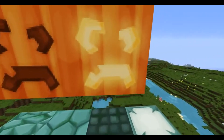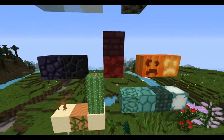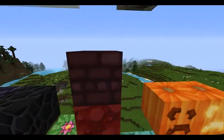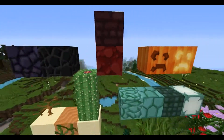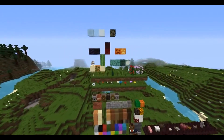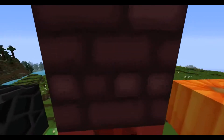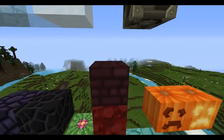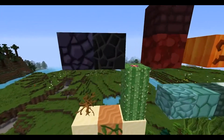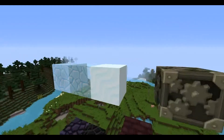We've got the prismarine, chiseled prismarine, and all those variants. We've got the pumpkins and the jack-o-lantern - I really like the faces on these, they look cool. And we've got more nether stuff here. I think that's nether stone - I forgot what it was called.